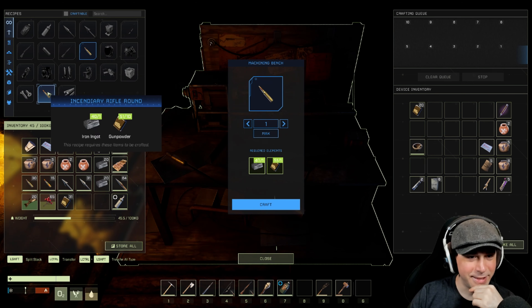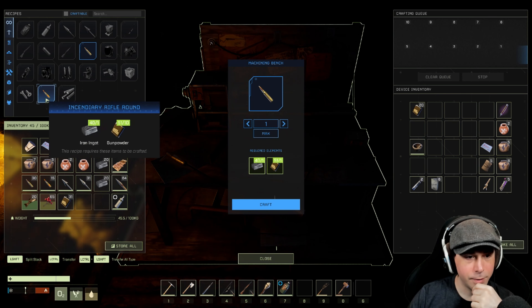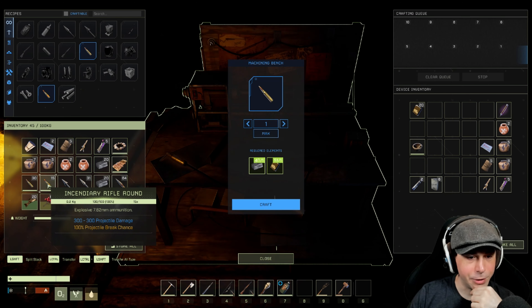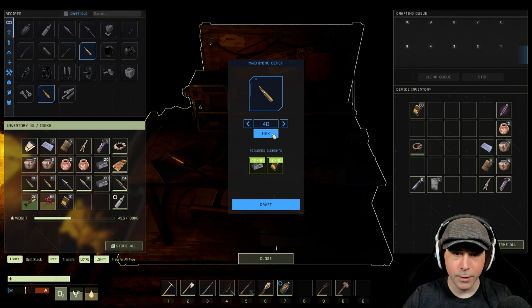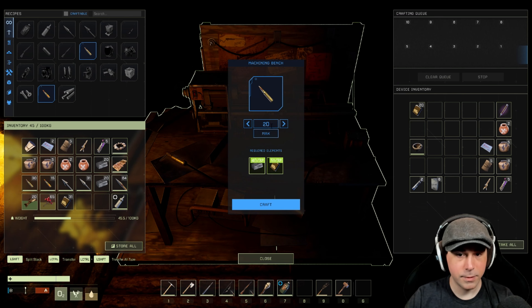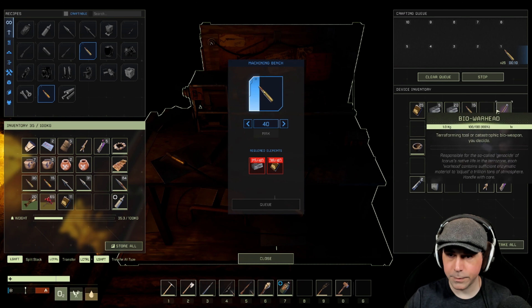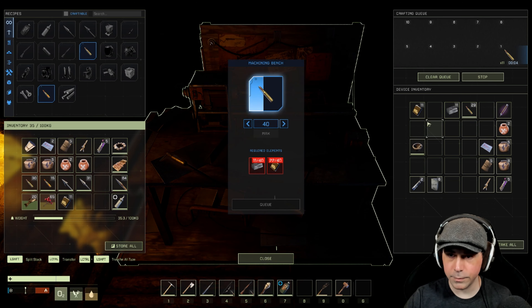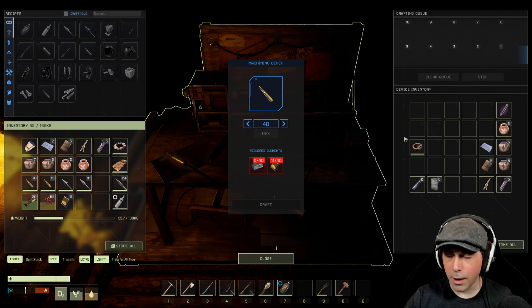We'll make regular rifle rounds. These incendiary ones I have not used at all, I've never seen these used. They do 300 damage, they probably set the creature on fire and do damage over time, but they do the same base damage as regular rifle rounds. So we'll just make 40 more normal rifle rounds. Let's just go 40 of these, get those made. Can they stack? 70 — yes. All right, now I feel a little bit better.